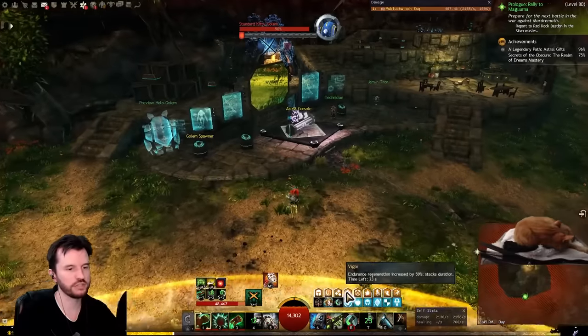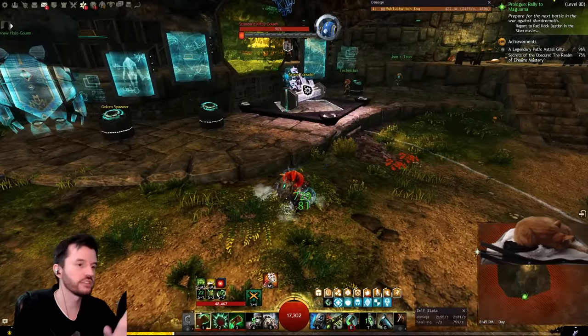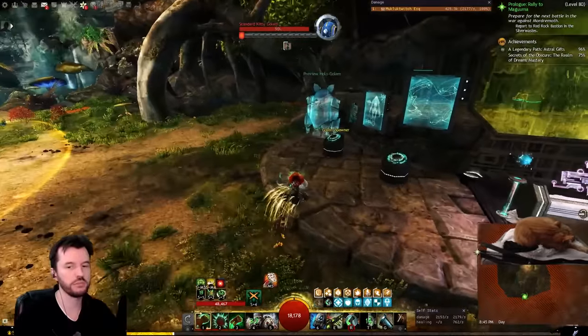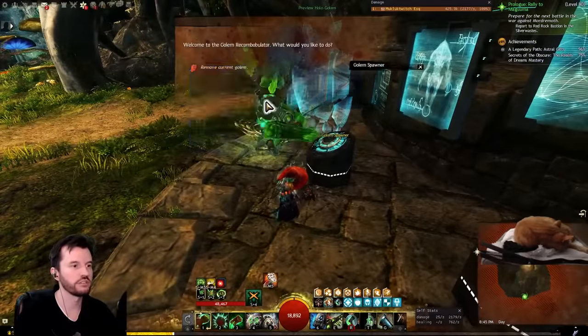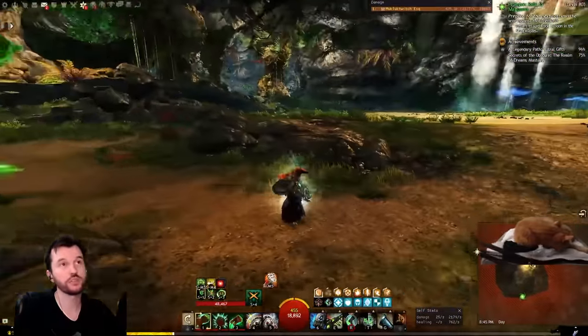Staying full health with all these lovely boons: protection, alacrity, regen, vigor, resolution, fury, 25 might, swiftness. The quickness is coming from the console to simulate being grouped with a competent person that gives quickness. Now let's talk about the build.